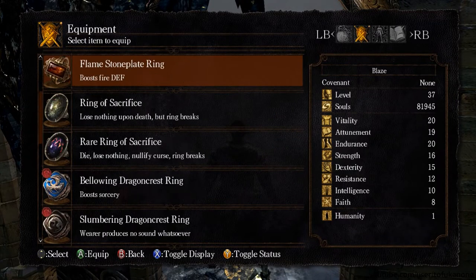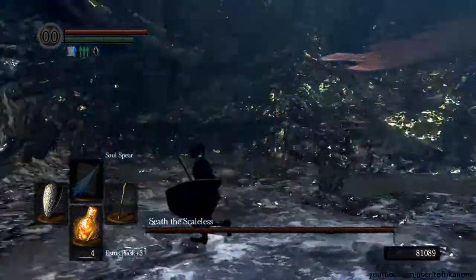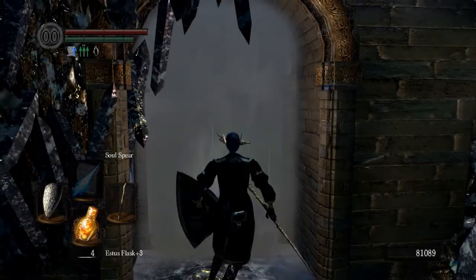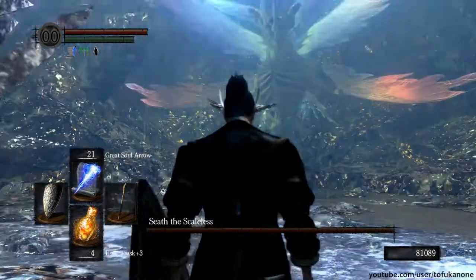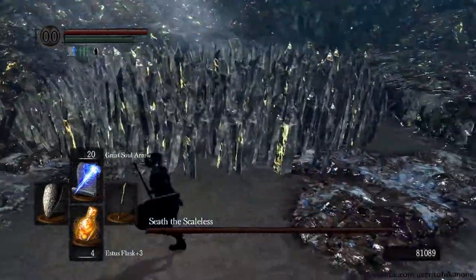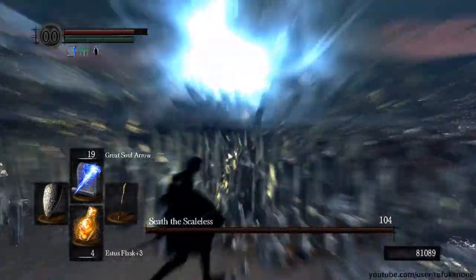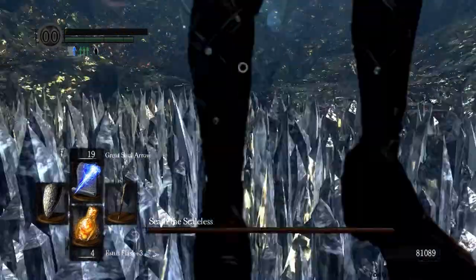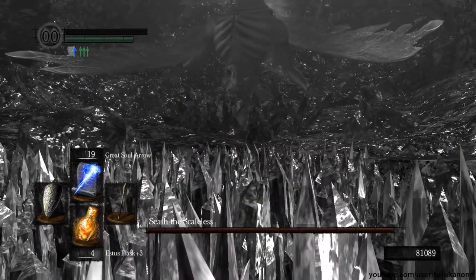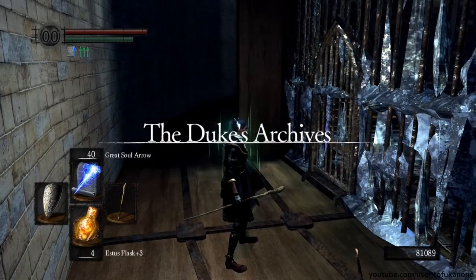For this boss fight I would suggest equipping the ring of sacrifice, which means you don't lose your souls when you die. This is also uniquely the only boss fight in the game that you can just walk out of - it's a two-way fog gate. This is a supposed-to-lose fight. You cannot defeat this boss at this point - he is literally immortal. This applies even if you hack the game and set your damage to a billion. There are story reasons for this: you are meant to walk in here and you are meant to die. This is not just a case of needing a special item - this is basically the way it is supposed to be.